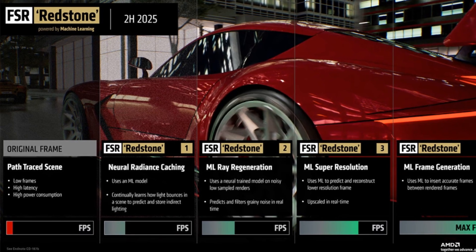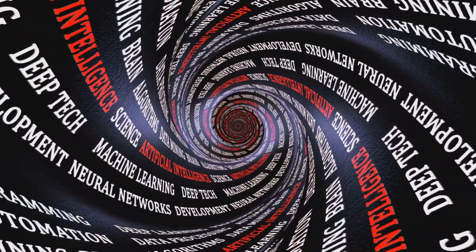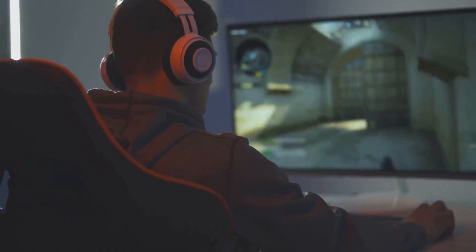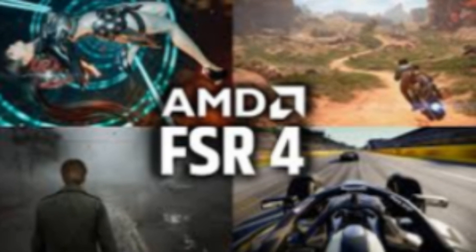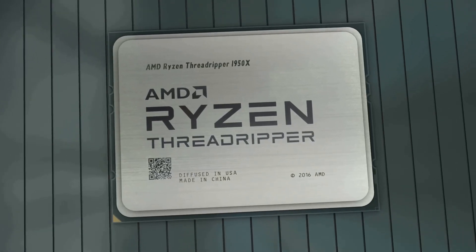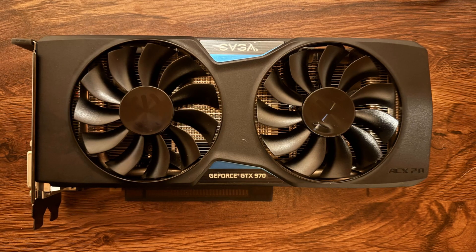But now, FSR 4 is here to shake things up again. AMD's bringing AI into the mix with frame generation and machine learning for even sharper, smoother gameplay, especially at high resolutions like 4K. Imagine your game running at four times the frame rate with visuals that almost look native. There's a catch though — right now, this AI-powered goodness is exclusive to AMD's newest RDNA 4 cards, like the RX 9070 and 9070 XT.